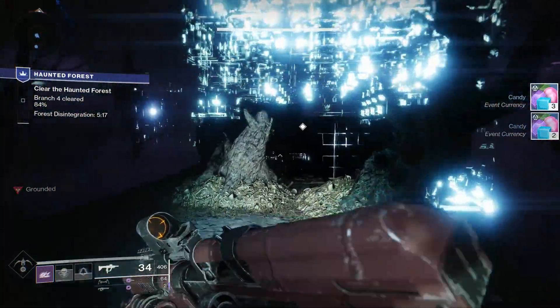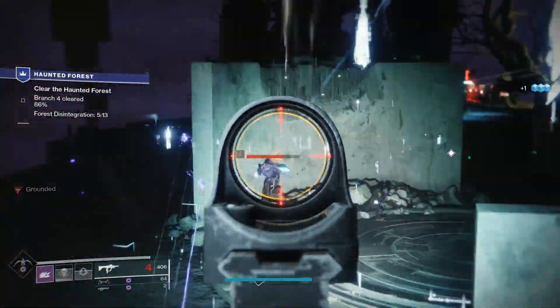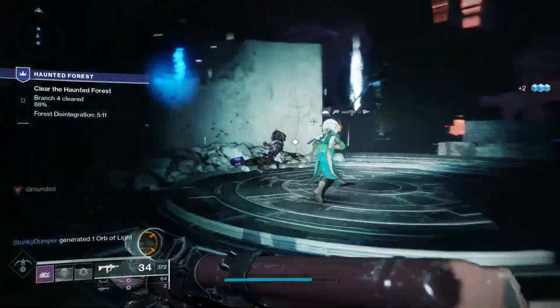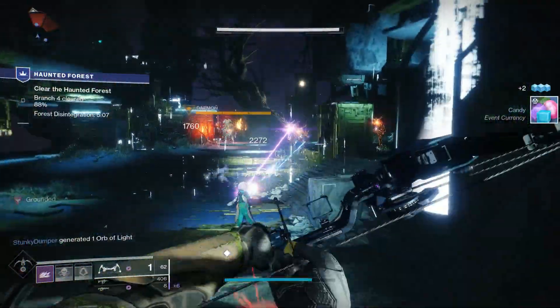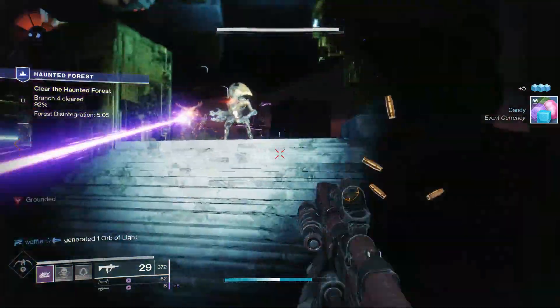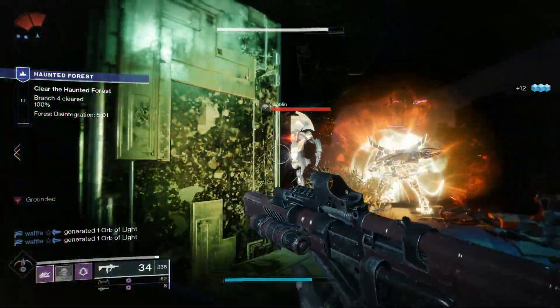You also want to keep in mind that there are doors or gate-type things that, when you open them, will generate a new area for you to go to. If you don't know where to go, the objective marker will be on it, so it won't be too difficult to find. Head right to the gate, open it, and it will generate the next area.